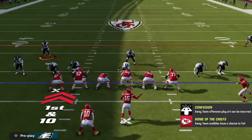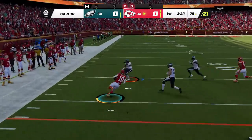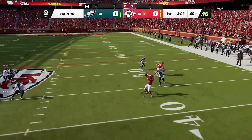On the first play, my man defense gets crossed up and he hits me with a counter play while I'm still trying to make adjustments, breaking for a big gain. Then on the next play, I think he's trying to use the new Gun Monster Stack formation glitch, but it doesn't work against this defensive formation as we shut it down.